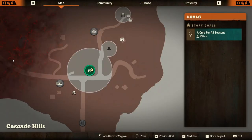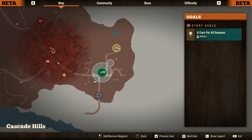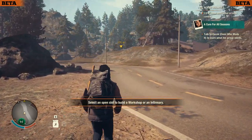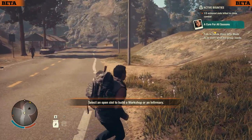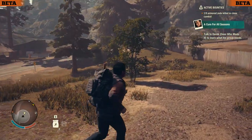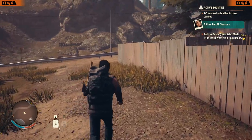A nearby group wants our help — they're close to a plague heart. We definitely want to make friends here. When we help people out, these groups become our allies, which means they help us in combat and could provide bonuses. They might be mechanics and help keep our cars in shape, which matters because the number of cars on this map is limited — if one gets destroyed it's gone forever. We can also trade with them in return for influence, which we build up over time.